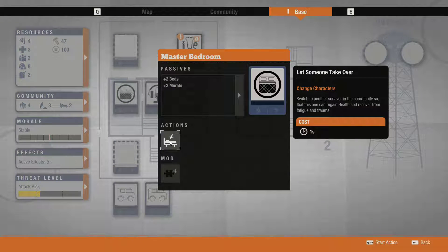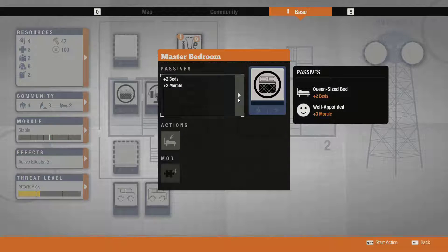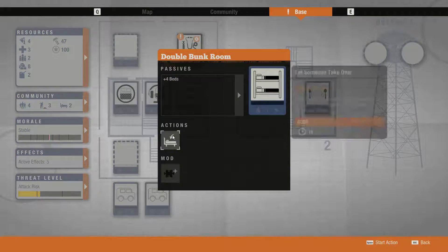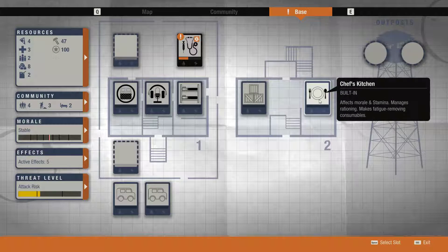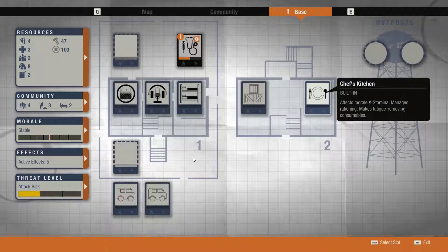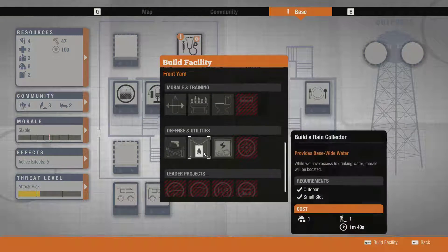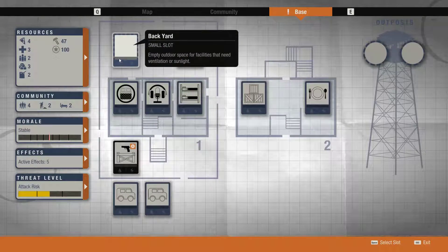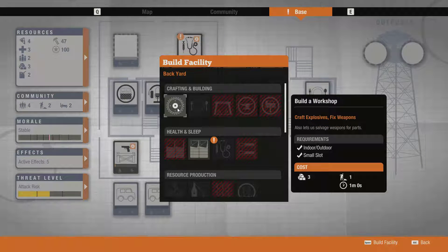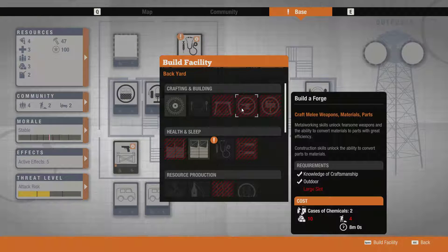Can I even let someone take over? I can't delete things - not things that are built in. But you can prepare a feast. And build a watch tower. What more can we build? Workshop - we can. Might be good. Craft explosives. Fix weapons. Build a forge. We need a large slot for that.